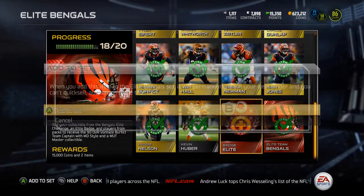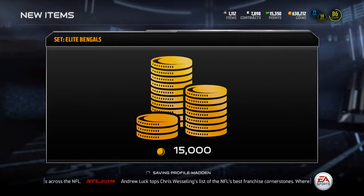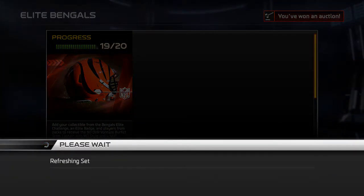I already have three elite badges because I bought three of them, and there's the AJ Green collectible. I'll get my 15k, and also Vont has the perfect and Mutt Master Bengals collectible — we'll go throw that in.